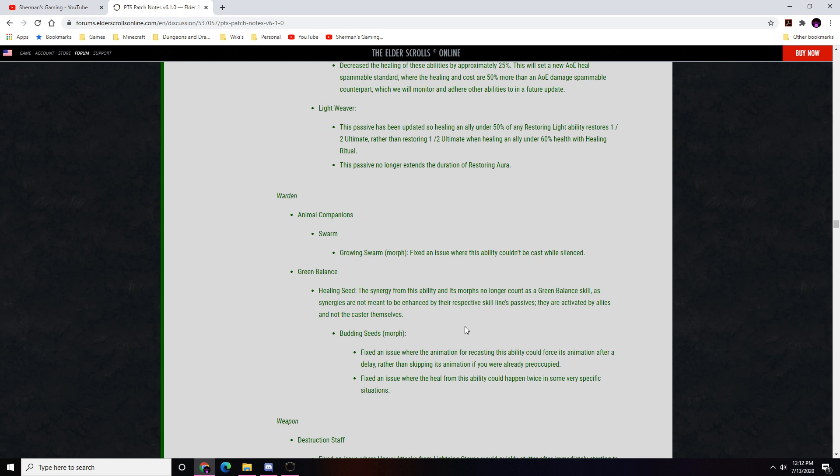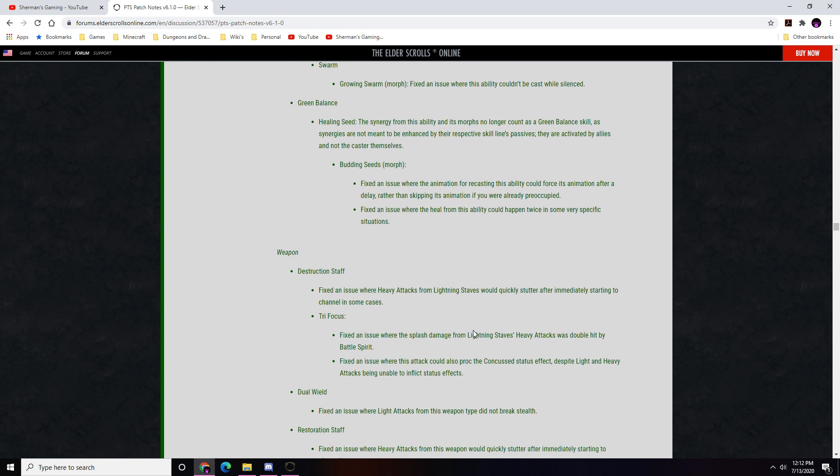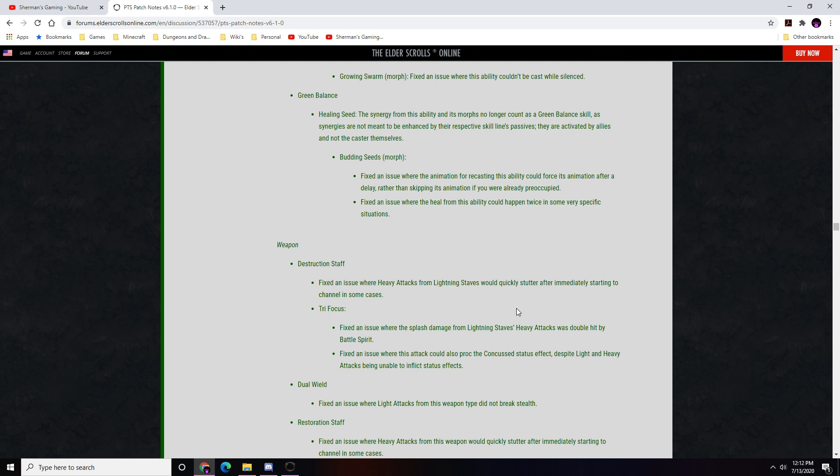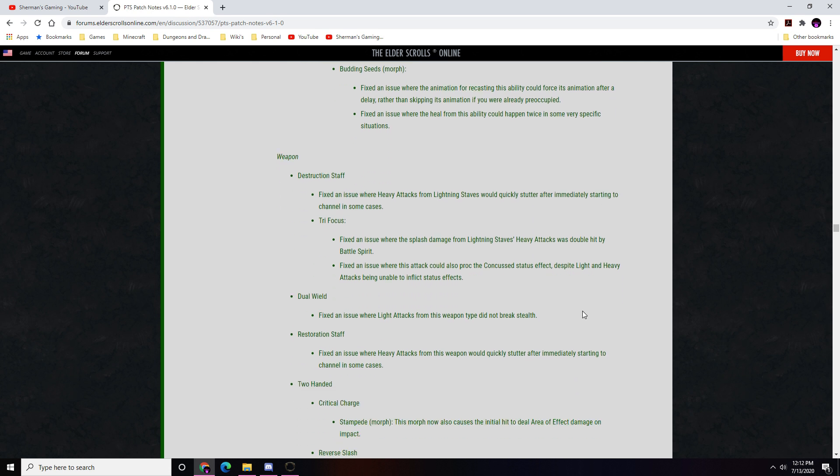Weapon — Destruction Staff: fixed an issue where heavy attacks from lightning staves would stutter after starting to channel. Tri-Focus: fixed an issue where splash damage from lightning staff heavy attacks was double-hit by Battle Spirit, and fixed an issue where the attack could proc the concuss status effect despite light and heavy attacks being unable to inflict status effects. Dual Wield: fixed an issue where light attacks didn't break stealth. Restoration Staff: same stutter fix as lightning staff.